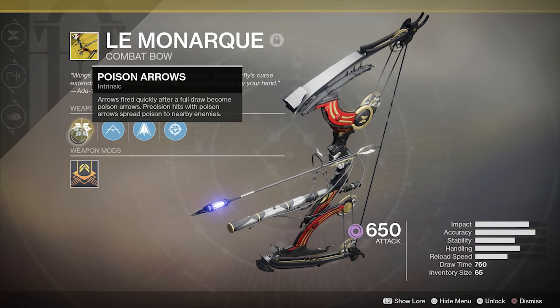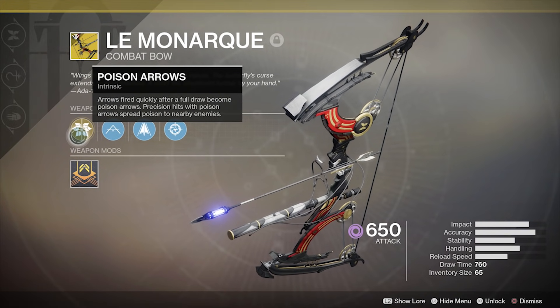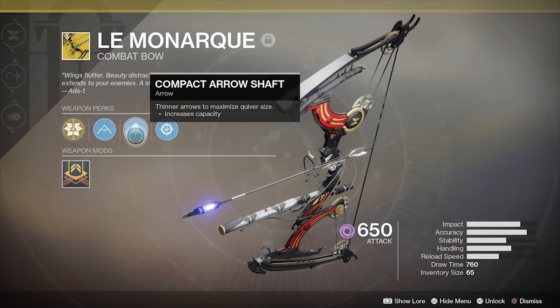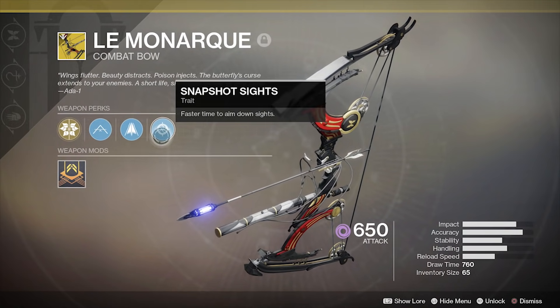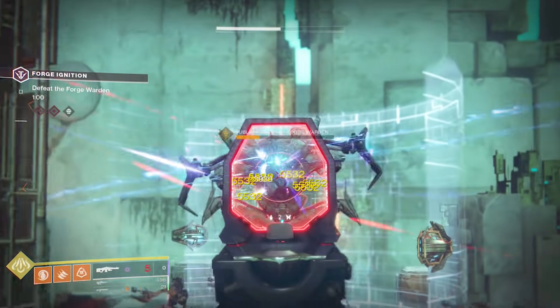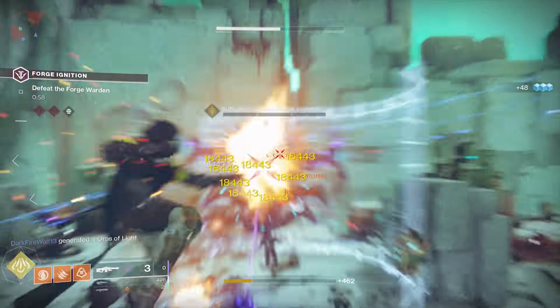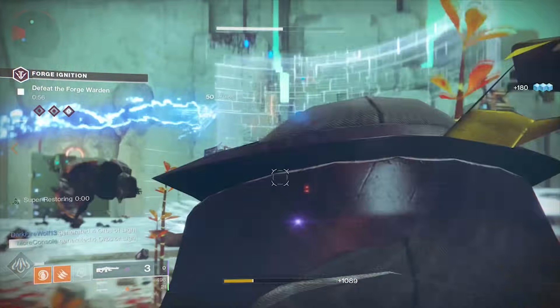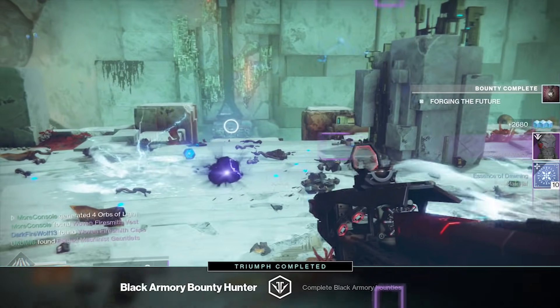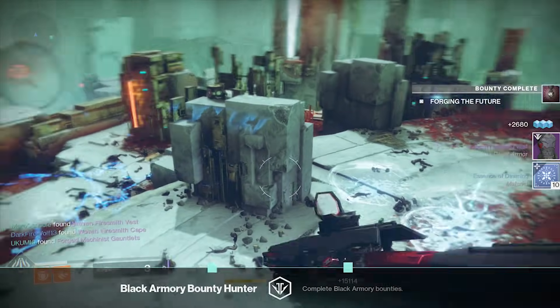Next up, the brand new exotic Black Armory bow, Le Monarque, has been added to the forge loot tables. There's no quest, no special mission, no secret code to crack. To get this bow you need to get lucky — it drops randomly from defeating forge bosses. The drop rate seems pretty damn low because I've farmed around 50 forges and have yet to get it. So yeah, completely RNG based. Good luck. May RNGsus smile upon thee.